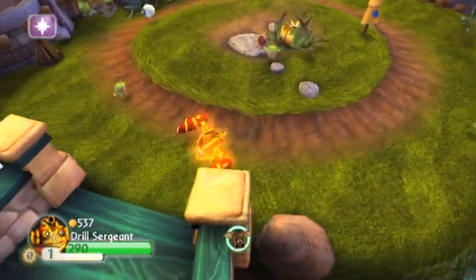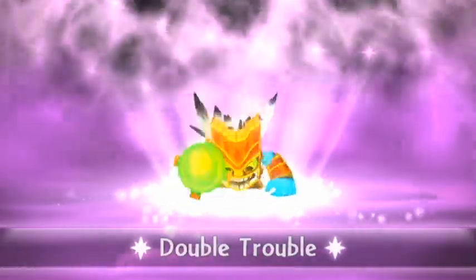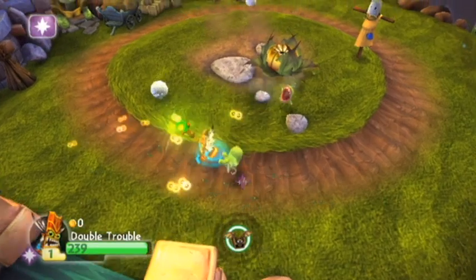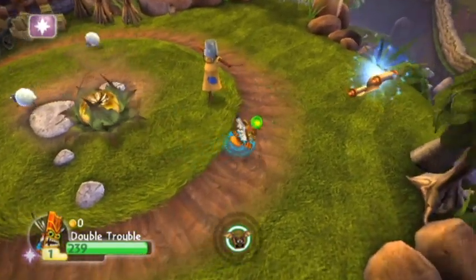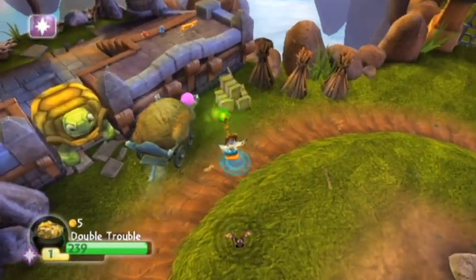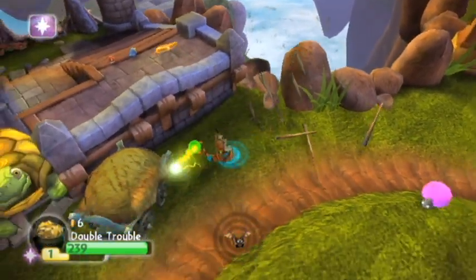Somebody magic — who haven't I used yet? Let's go with this one here. Another one I've never used before — this is Double Trouble. He has a magic spell as his A button attack and his B button summons a little version of him that attacks enemies. He summons — okay, that's cool.